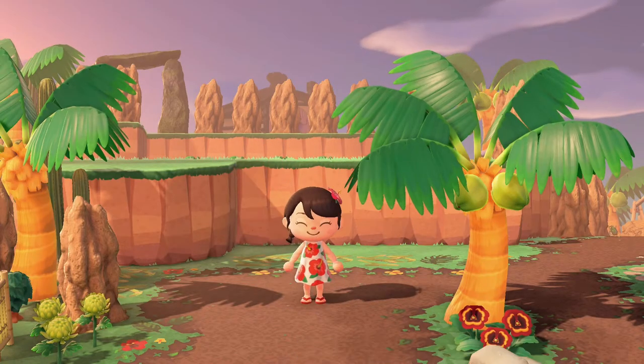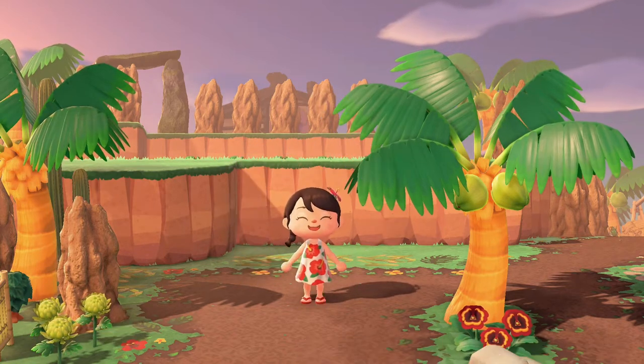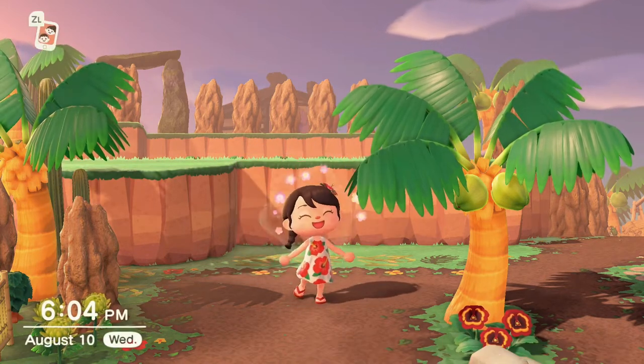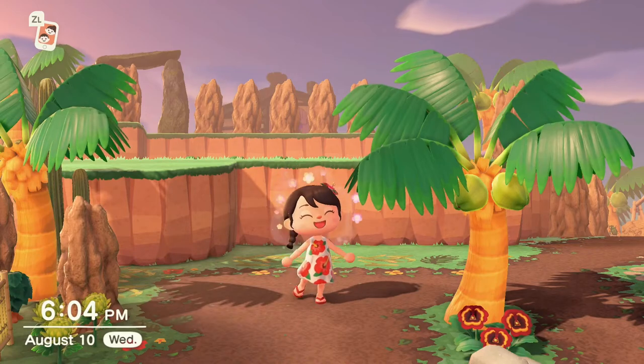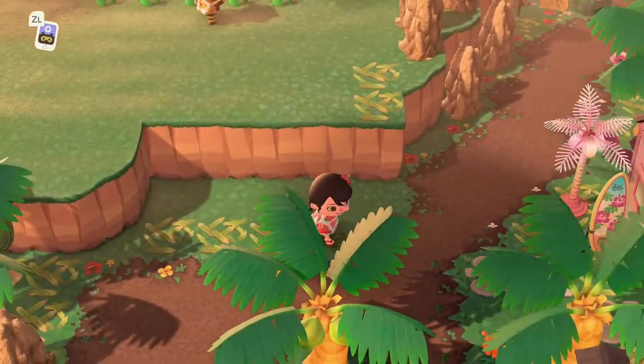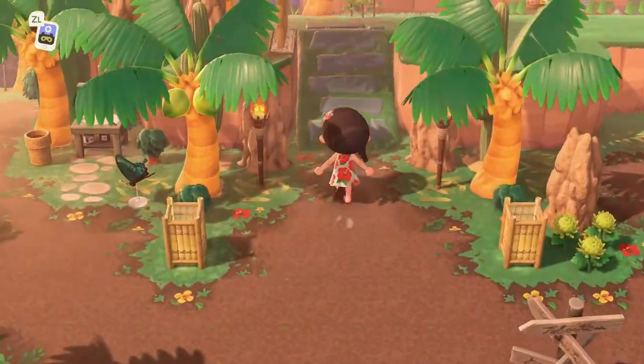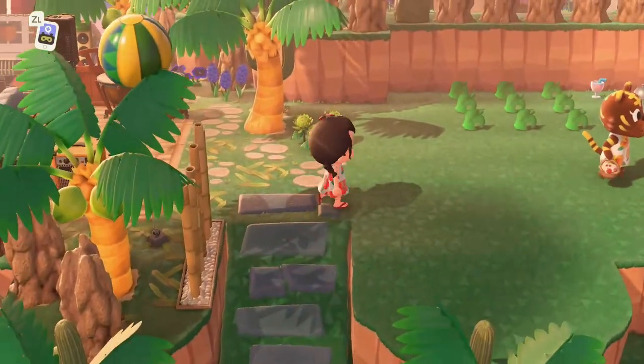Hey guys, it's Danny Bell! I hope you're having an awesome day. Today we are finishing up our last few speed builds on our Tropicore island, Coco Bell 2.0. I can't believe this island is already almost completed. We've been working in this series on 2.0-ifying this Tropicore slash jungle-themed island.